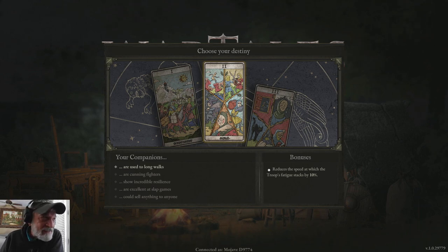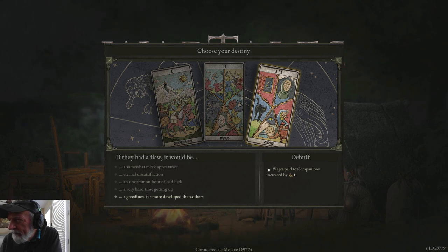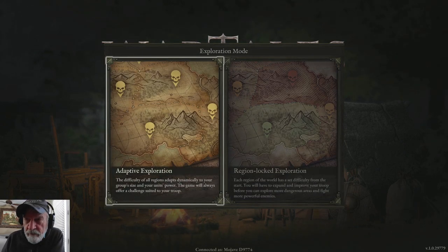I've been giving this a lot of thought. I don't want anything to reduce the crit. Each companion's carry capacity decreased by one is the least terrible debuff — we do have horses and the horses can carry. We're going to use Adaptive Exploration so that all of the regions will adapt to the level that you're at.